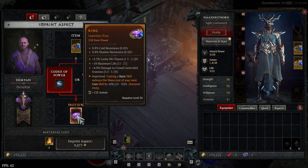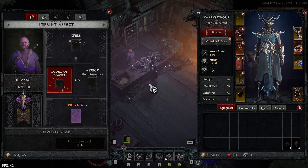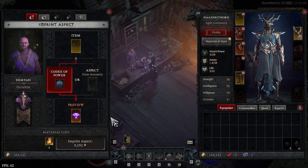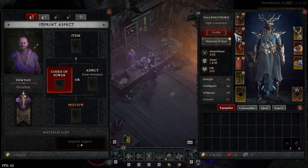Imprint your gloves with the Aspect of Piercing Cold and your best ring with the Aspect of Efficiency. Then imprint your pants with the Aspect of Disobedience, your chest armor with the Aspect of the Protector, your helm with the Eluding Aspect, and your boots with the Aspect of the Bounding Conduit.